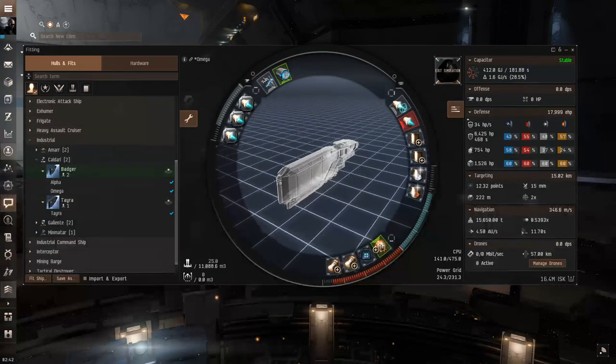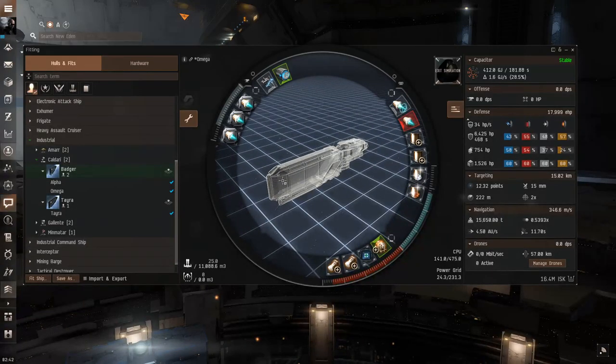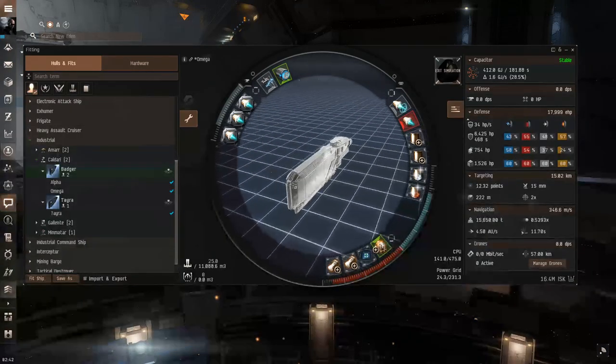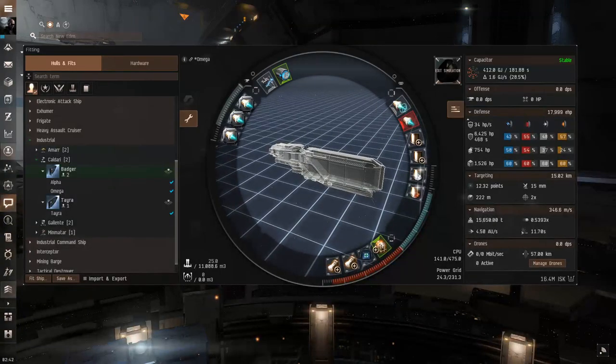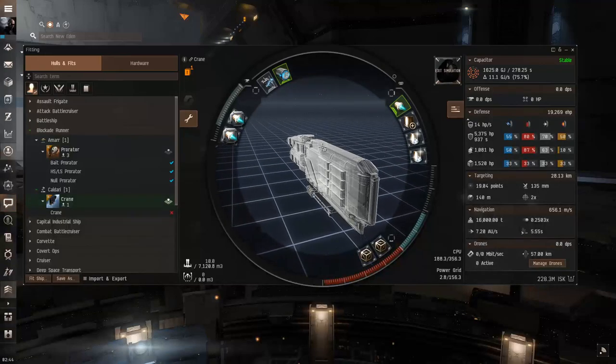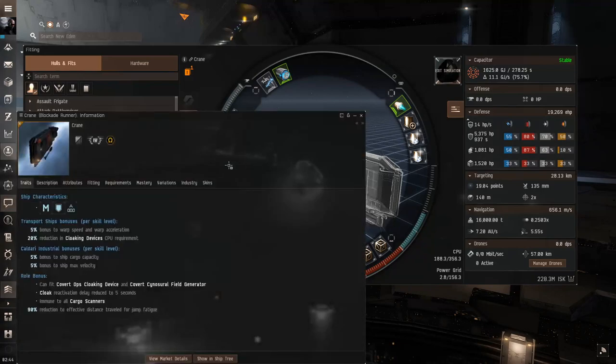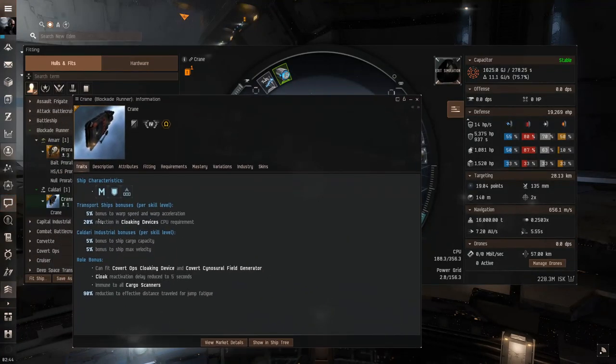If you guys have any questions about the T1 haulers, ways to customize your fits, or need feedback, let me know in the comments. Now let's look at the T2 haulers. We're looking at the Crane, which is the Caldari Blockade Runner. These ships are unique in that they can fit a covert ops cloaking device, which means you can cloak while in warp.